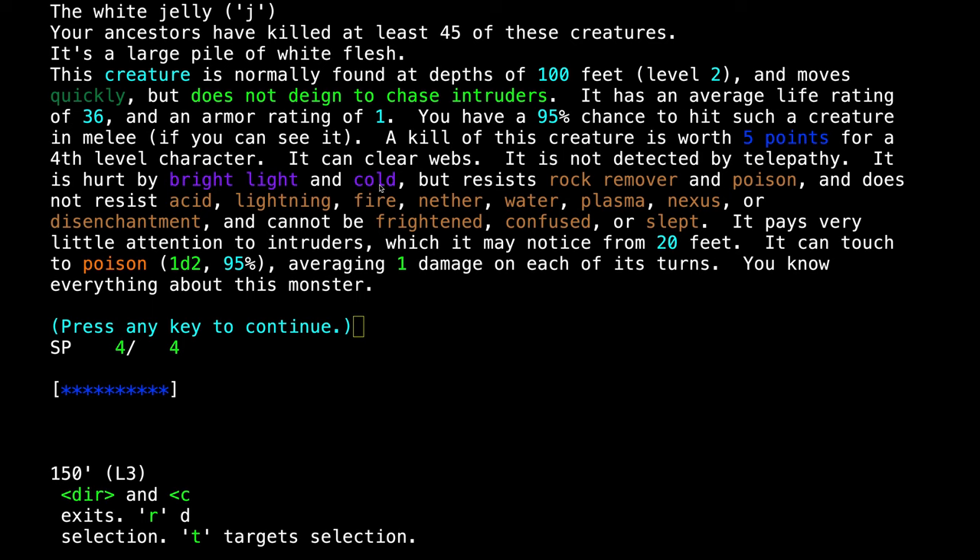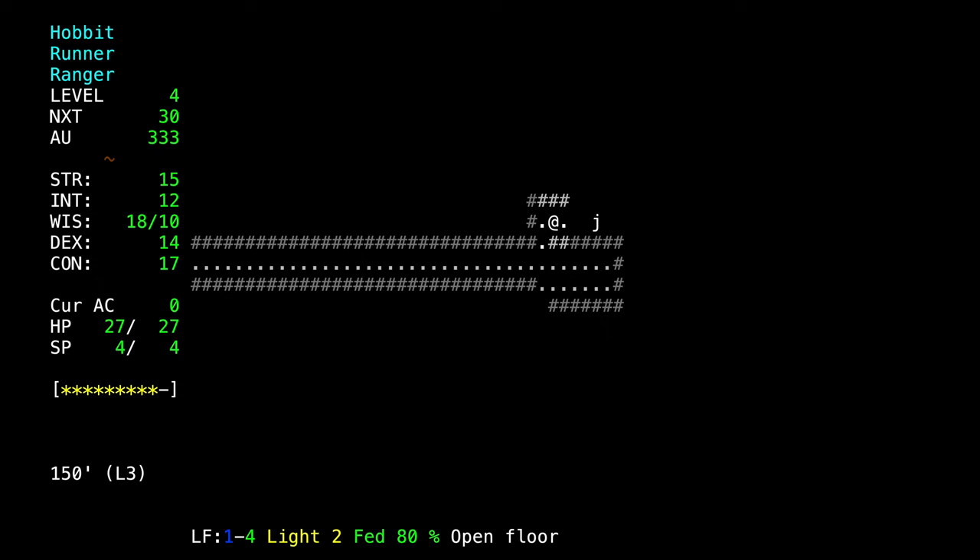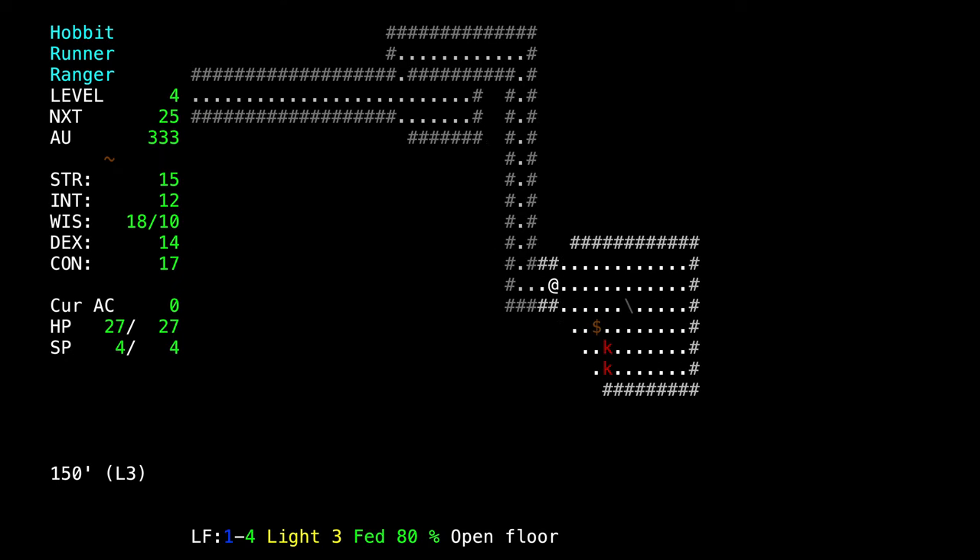This dark purple text means he is hurt by bright light — bright light does more damage to him. Same thing with cold. If you hit him with a cold-branded arrow or weapon, it will do more damage than normal. But he resists poison, acid, lightning, fire, nether, water, and other things. Not bad at all — easy to kill.